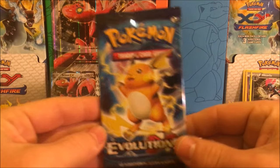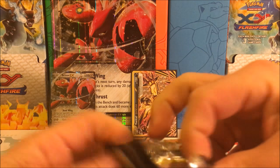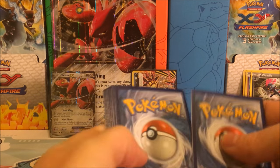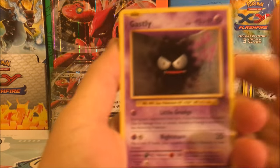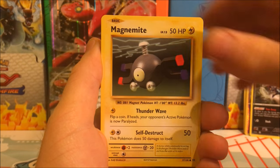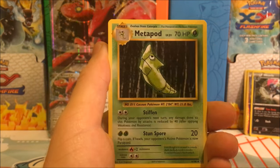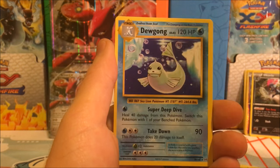In the final pack — holy cow, that was a mission. We have Evolutions, one of my favorite sets. Will you still be my favorite? All right, we have a Gastly, Magnemite, Seel, Charmander, Diglett, Switch, Metapod. We have Professor Oak's Hint, Porygon Reverse Holo. And our Rare is a Dewgong Regular Rare.